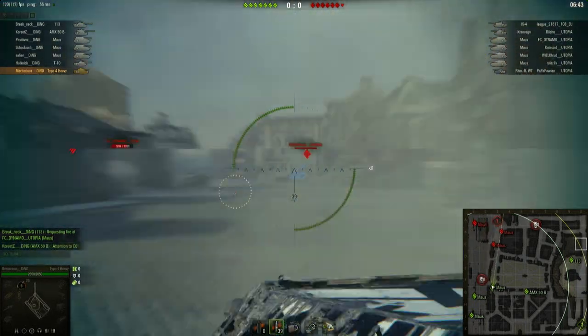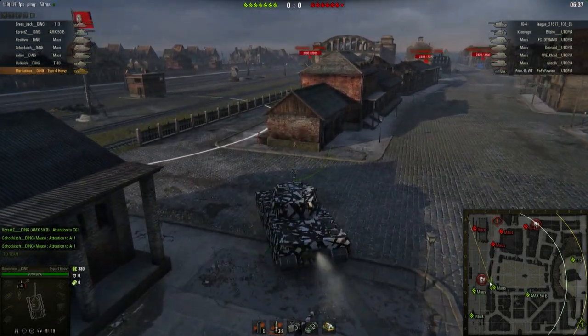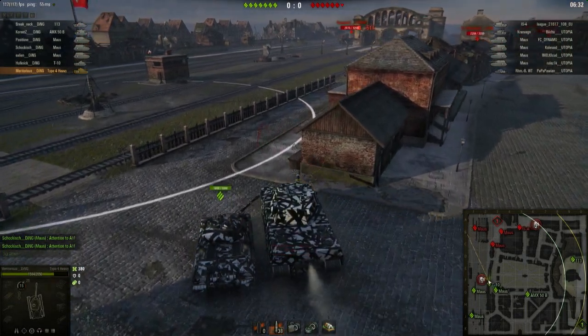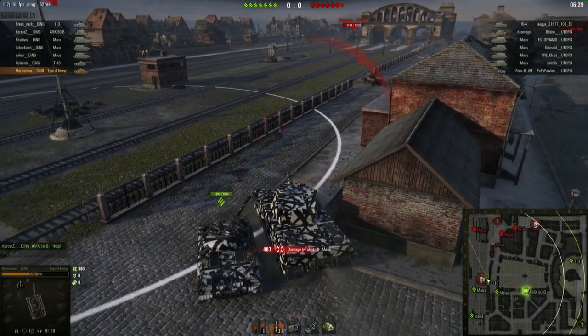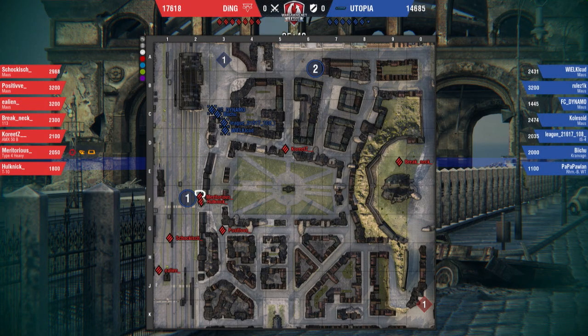You could see how the Maus went first to take the initial damage to make sure the Type 4 made it onto the cap safely. You can see how the Type 4 will make it onto the cap and turn sideways in order for the T10 to sit behind him and start the cap. Looking at the overall tactic: Meritorious is shielding on the cap, making sure nobody can reset from the one-two line, forcing the entire attacking team to go down the three line to get those resets. Poseidon in the Maus is blocking off that angle, and there are two tanks on the D-line — Breakneck and Kurid — who can get shots onto the crossing tanks, creating a deadly crossfire.